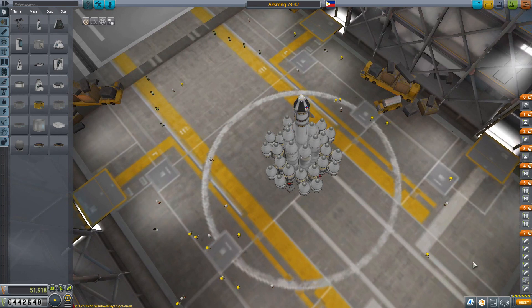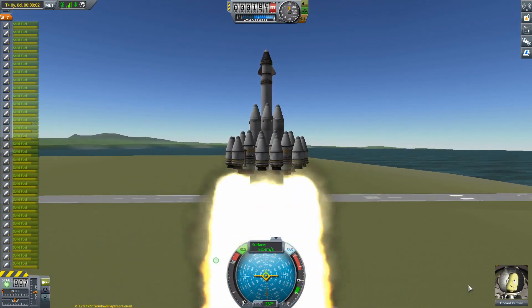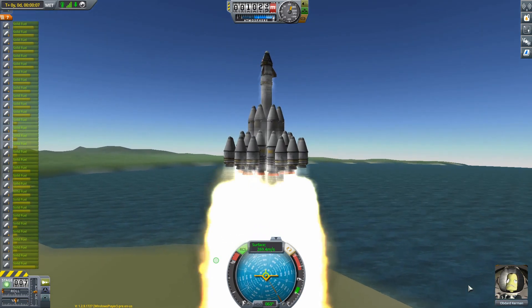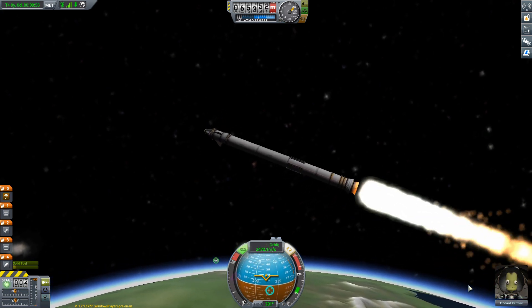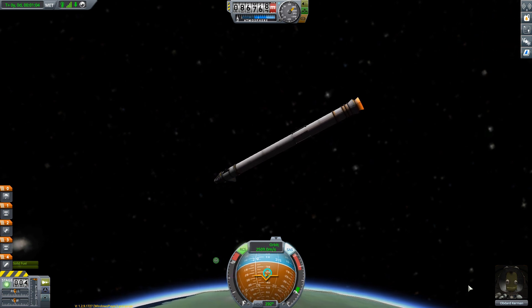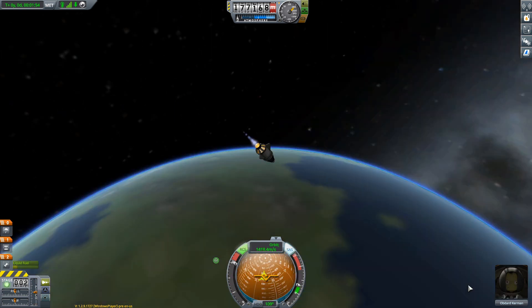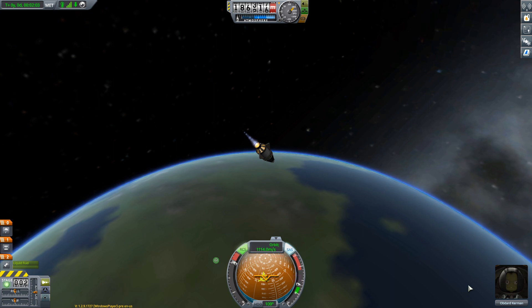How about more solid fuel boosters to make it even faster? 53 kilometers later, all of the solid fuel boosters are destroyed except the kick-back. Do you think I'm going to eject this after running out of fuel? 75 kilometers later, the liquid fuel tank is almost empty.